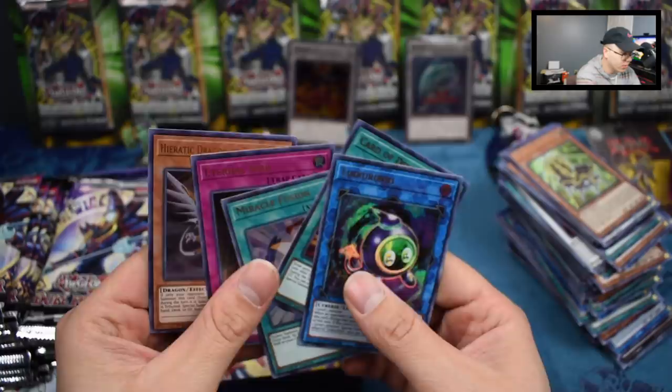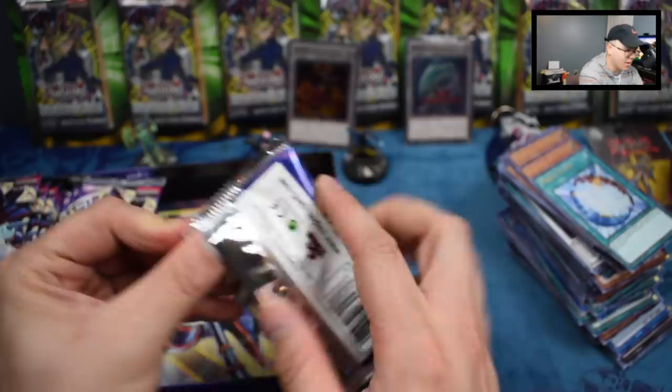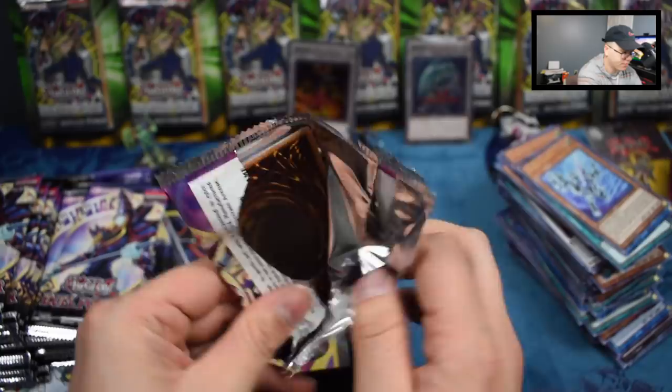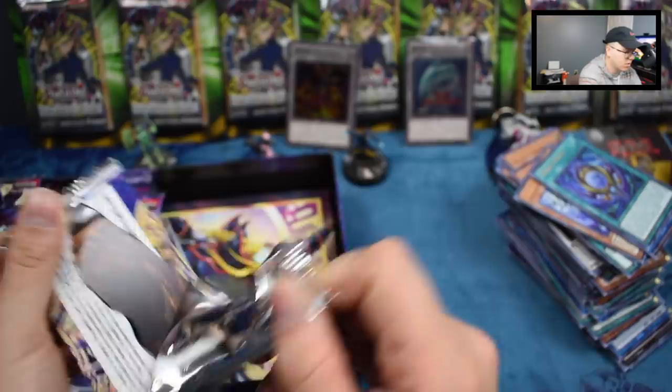Kribo, Card of Demise — and an Eternal Soul again! We're getting all kinds of Card of Demise too. Never have enough Card of Demise — we got like two playsets now, I think. Silver Gadget, and another Ash Blossom — wow, I think that's five Ashes so far! Excellent. Another Army, Lefty Driver, Jasmine, Star Seraph Scepter, and Toon Dark Magician Girl. Tactical Exchanger, Star Seraph Sovereignty, Bond Between Teacher and Student, Link Disciple, and Galaxy-Eyes Full Armor Photon Dragon.